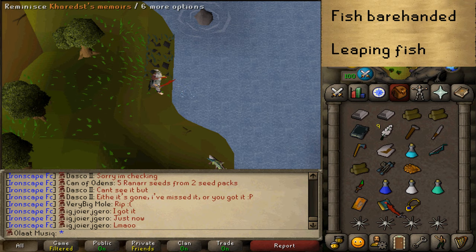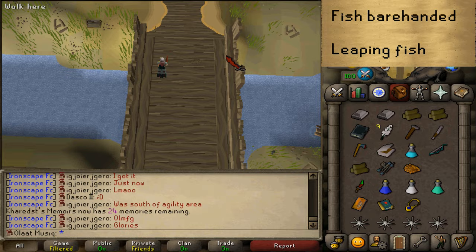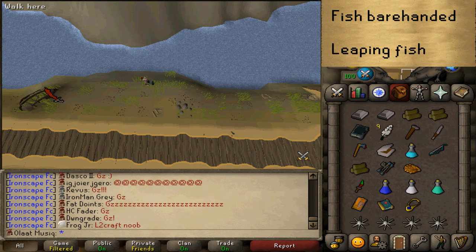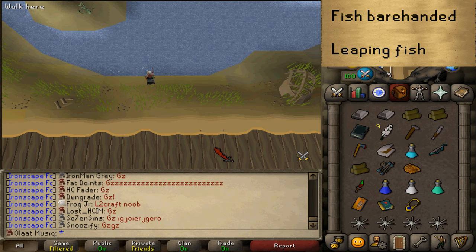Once you have the roe, let's teleport to any fishing spot that has a harpoon option. The fastest would be teleporting using Glory to Musa Point, which is literally right next to you. Otherwise, Fishing Guild, Port Piscarilius, or Catherby. Go to any fishing spot with a harpoon option, select that option, and fish until you catch some swordfish or tuna. Once you've caught that, you may drop your raw fish and then make your way back to Otto to start the Herblore training.